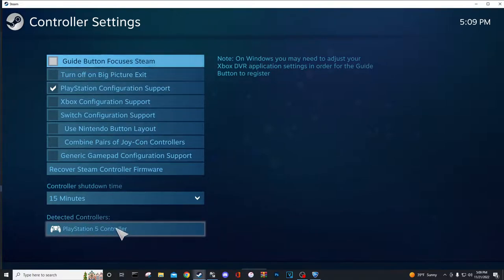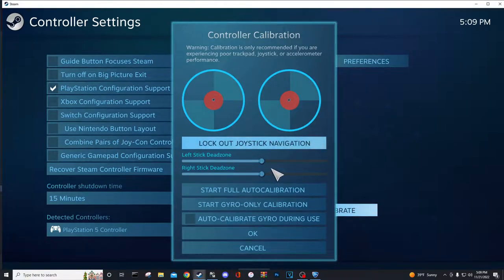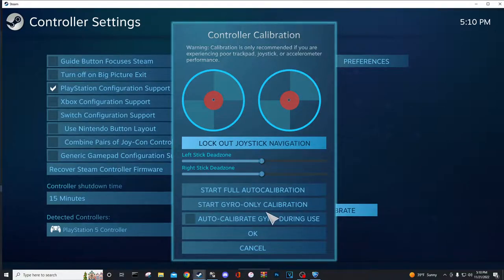One thing to double check — once you have that clicked, click on Detected Controllers and then go to Calibrate. Make sure your dead zones are set in Steam to this tick here. I've tried messing around with it and having it all the way down — personally it felt faster, but I felt a lot less consistent with my mechanics. So personally I would recommend leaving the slider at the default setting.